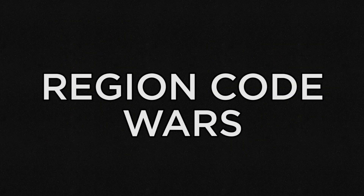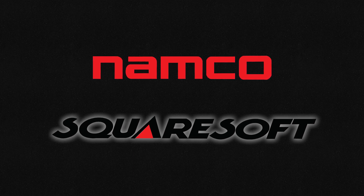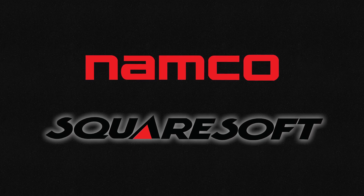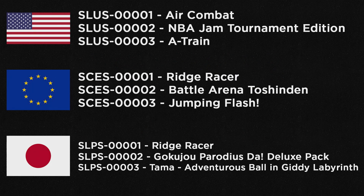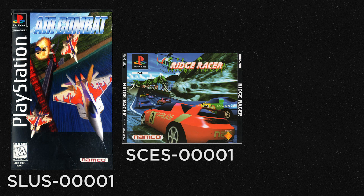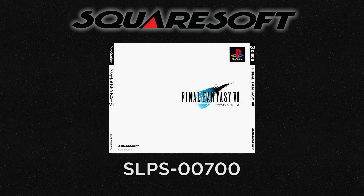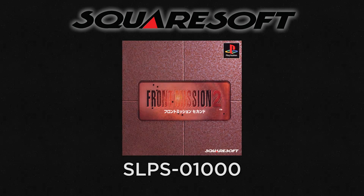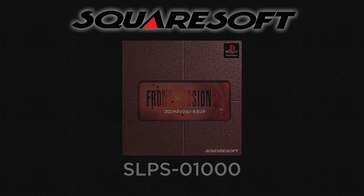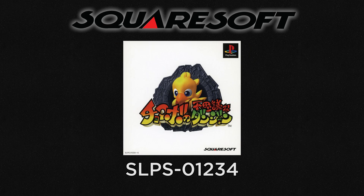I've also read rumors in old forums about Namco and Square facing each other to see who could get region codes that fitted their games or had lucky numbers. Sony gave Namco the first codes in every region apparently for their support during PlayStation development — those codes are for Air Combat, Ridge Racer the European release, and Ridge Racer the Japanese release. But Square took SLPS 00700 for Final Fantasy VII, SLPS 01000 for Front Mission, SLPS 02000 for Final Fantasy IX, and SLPS 01234 for Chocobo Dungeon.